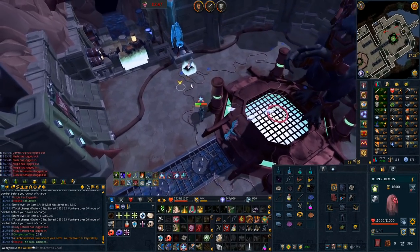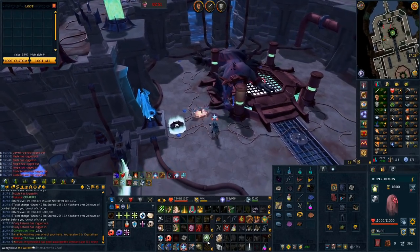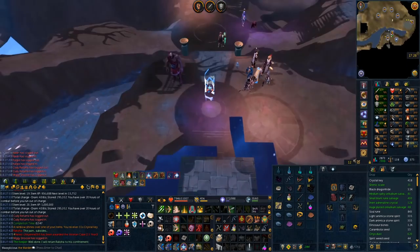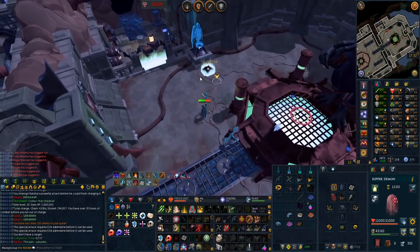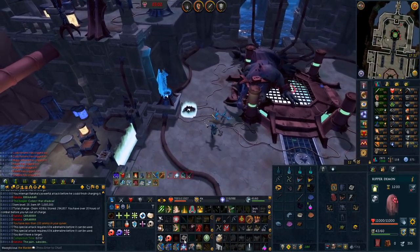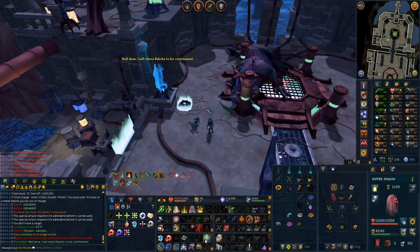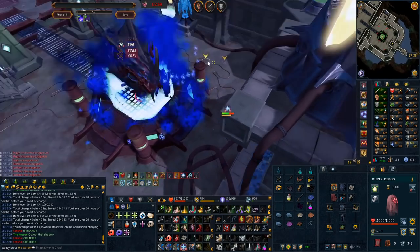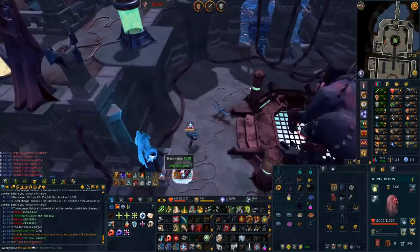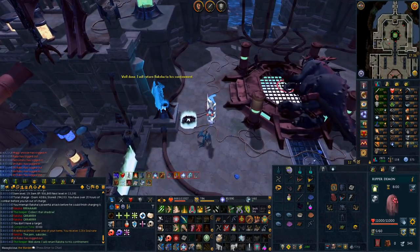Lovely phase four ending - big old Seren Godbow proc for some more crystal keys. 400 of those recently, so that's quite a lot. Kablam at the end, and first bit of farming XP in a long time - very exciting. We are 5.7 mil from 118. Slightly messy kill but got some soul runes - a bit of a low roll unfortunately, but soul runes in any amount are better than none.